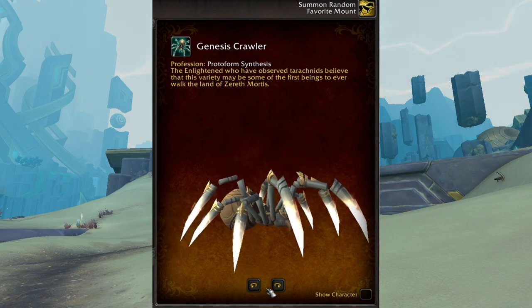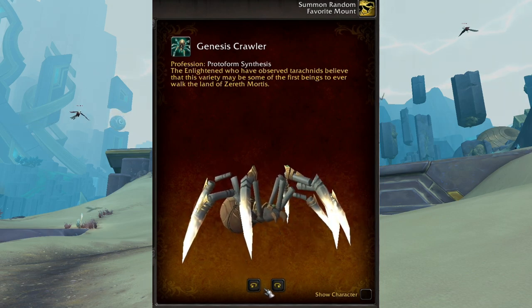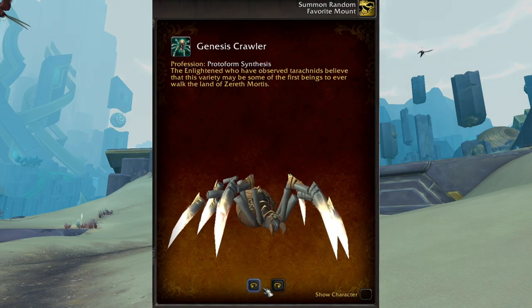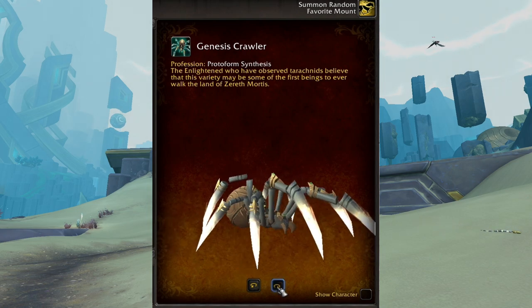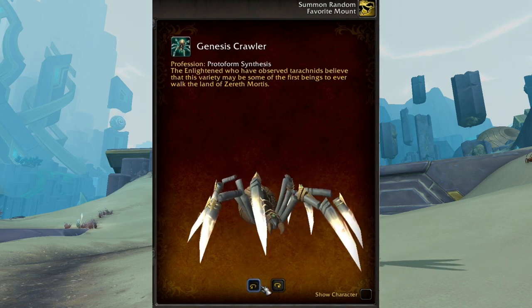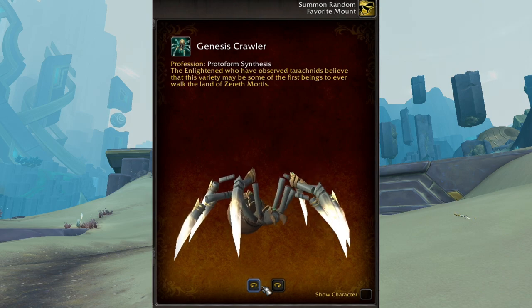This mount is a brother or sister of the Terranach Creeper. It's another mount you can make with the Protoform Synthesis System, but this one is a dark gray and white spider with a green gem on his head, amazing golden armor on his back and upper legs. In this video we will go through everything you need to get this mount.